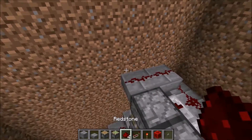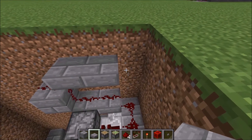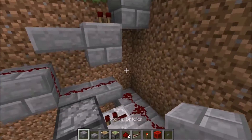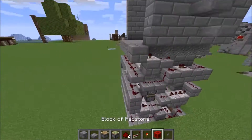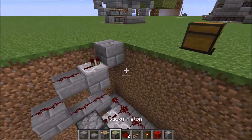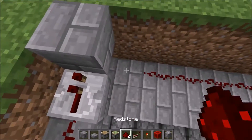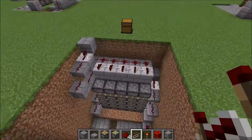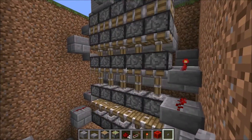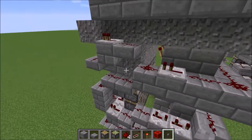Then we have a normal block and we go up like this and into a normal block. Put a block over there — this could be anything, you can just put some gravel over there if you want. Then we have another slab over there and we do the same here with repeaters like that. This should already work — it just pushes up the blocks that are laying on top of it, pushing them up to this level.